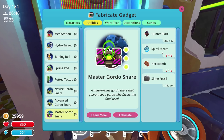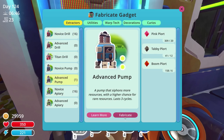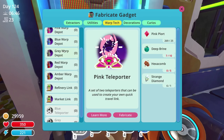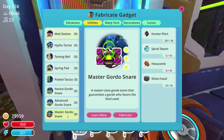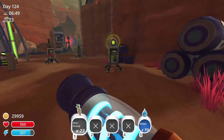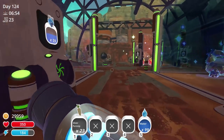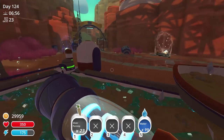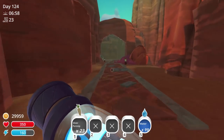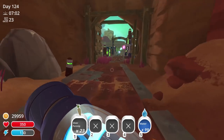First I gotta get some hexacom and some spiral steam as well. I think I can fabricate this stuff now — fabricate, fabricate — so that'll give us everything. Hexacomba comes from the apiary, which I already have. I already have some apiaries out, so I have a whole bunch of them — they're everywhere.